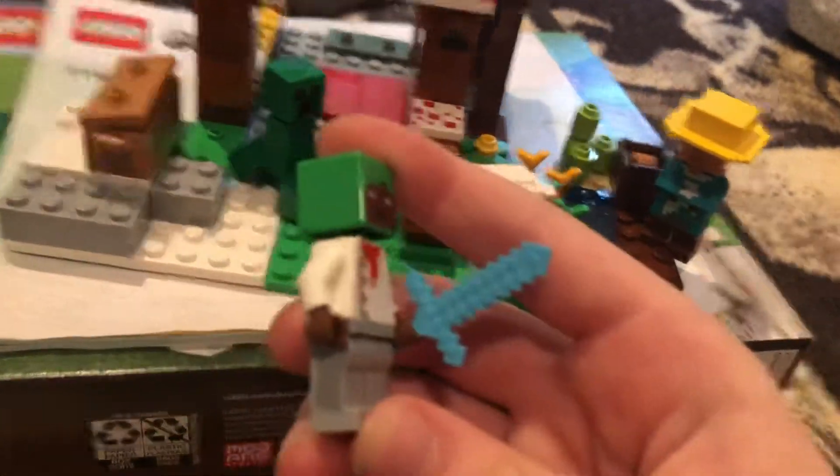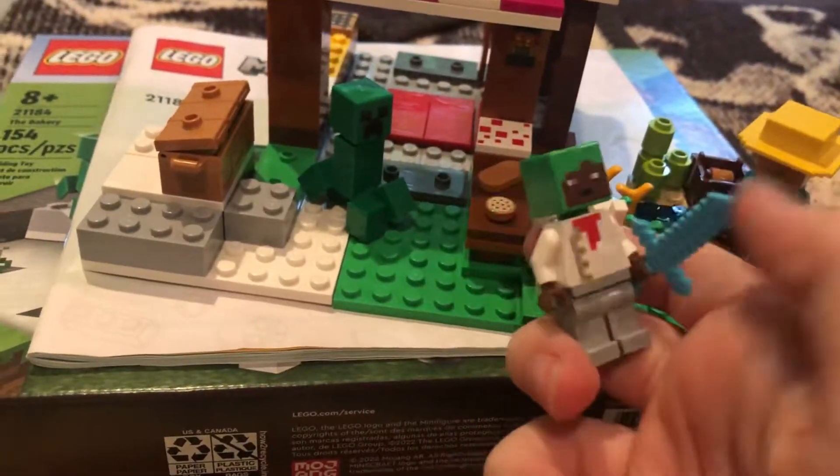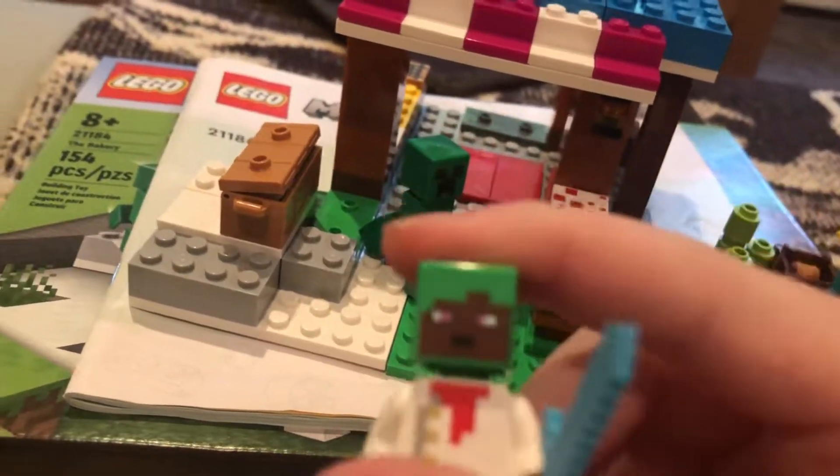First of all, for the figures, we have the Baker skin. He's got green hair — I like that. He's like a chef custom or something, and he's got a diamond sword and pink eyes. I like that — good minifigure.